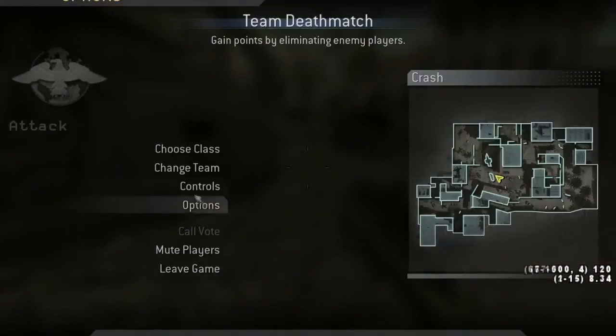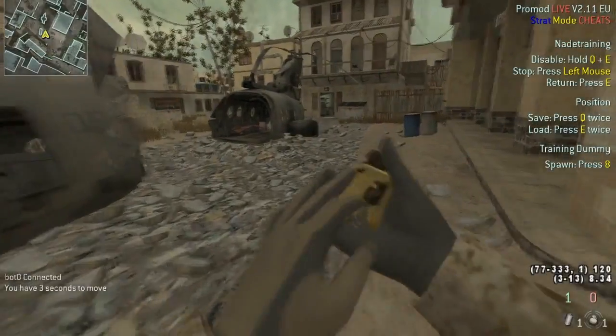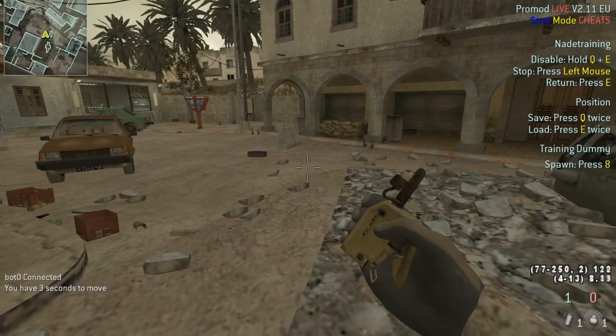Now all you need to do is set up a key to spawn bots. You do this by binding the night vision key in your controls, and then every time you press that button it will spawn the bot depending on where you're standing. You can only spawn one bot at a time.